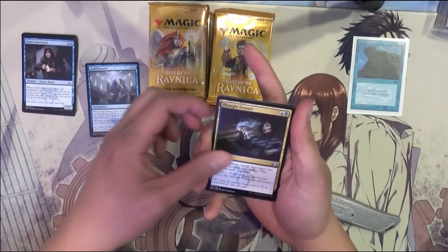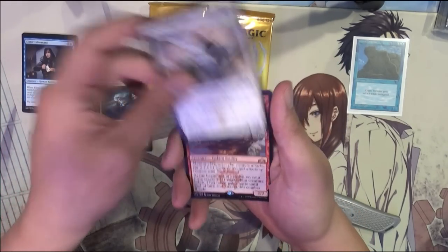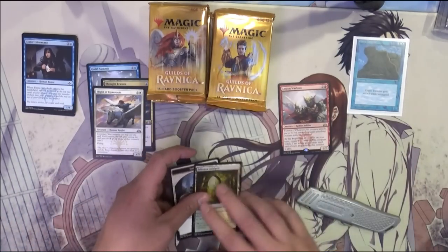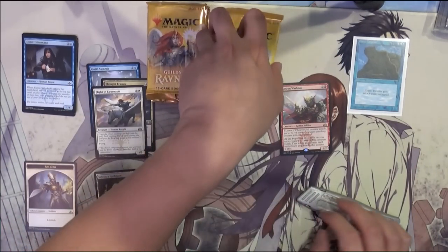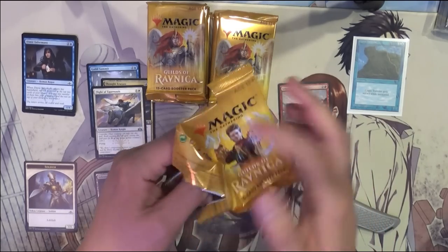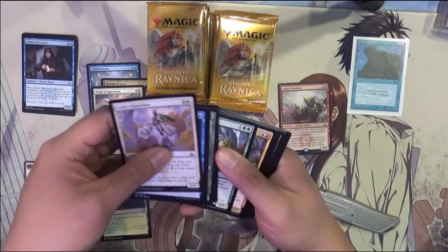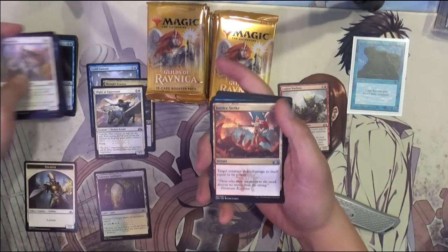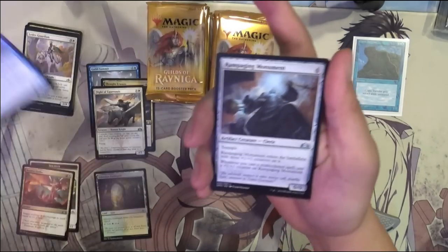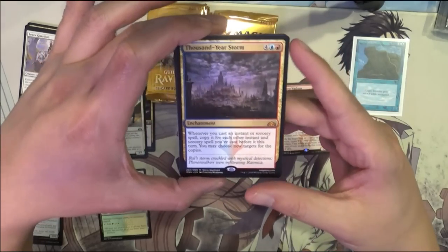All right — Guilds of Summits, Body Racer, Flight, and Legion Warboss. Justice Strike, River Mystic, Rampaging Monuments. Here's our Mythic — Thousand Year Storm.